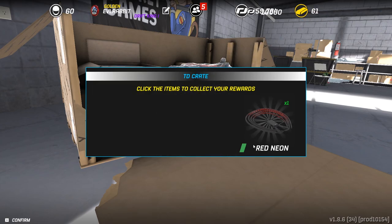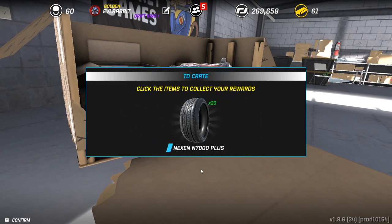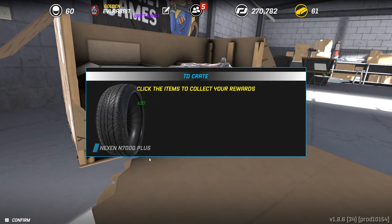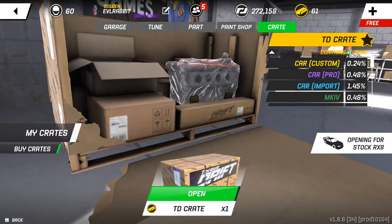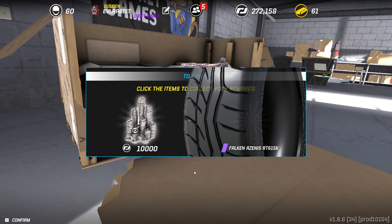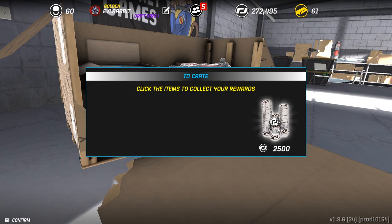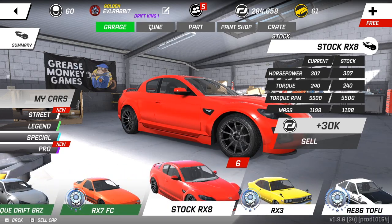We got three more crates, and so far these crates are pulling some good stuff — some money, some more money, and some neons. We have two more crates to open. We got some yellow neons — that one's not the greatest. Final Torque Drift crate for today: we got some more Falcon tires, which we need those RT615s, and some more gold. So we got a lot of money.